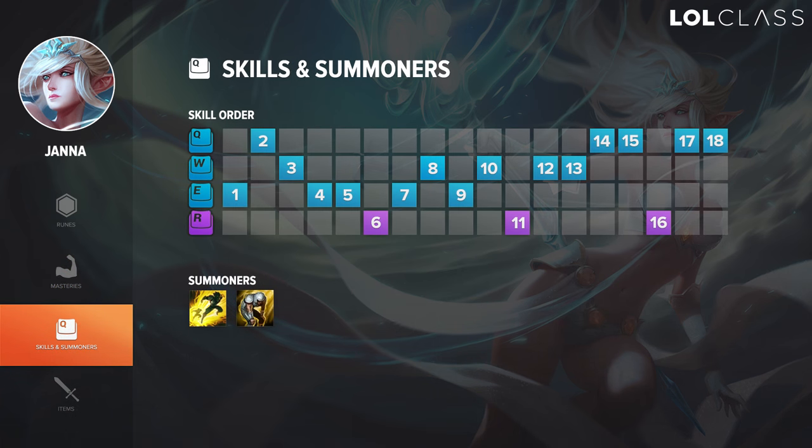For skill order on Janna, in most scenarios you will start E. The only scenarios where you do not start E is when you're invading — you can start Q or W and then invade — or when you're defending and you see 5 of them coming in, you can start Q to get a 5-man knockup. But other than that, get E.